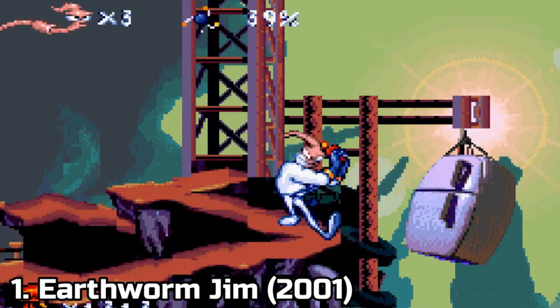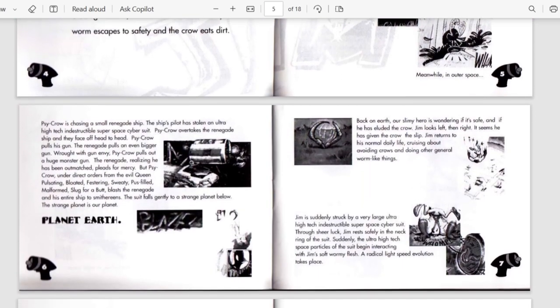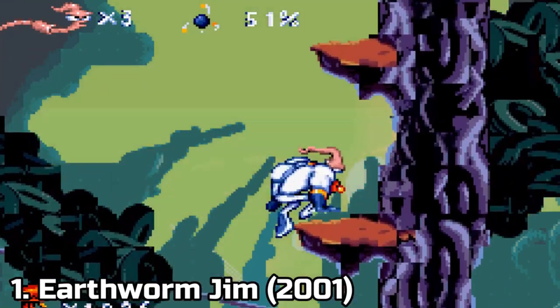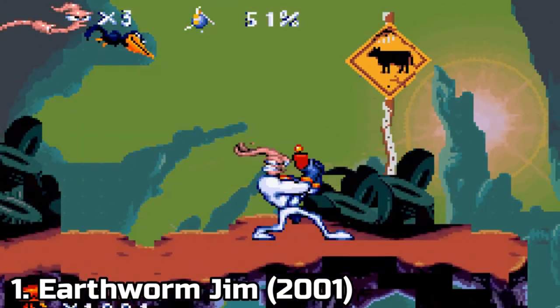First off, the games themselves. There is no story while playing the first game, but you get a story if you read the manual that comes with the game. The games are amazing on the Sega Genesis, not on the GBA. For the sprites, for the hidden details inside the gameplay, for the most part the game is a platformer.